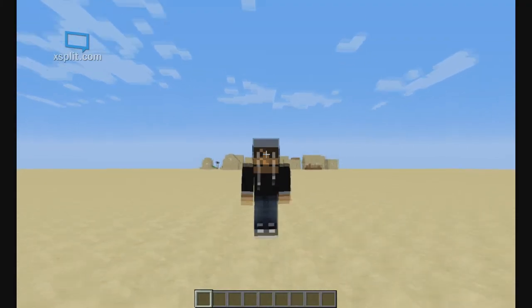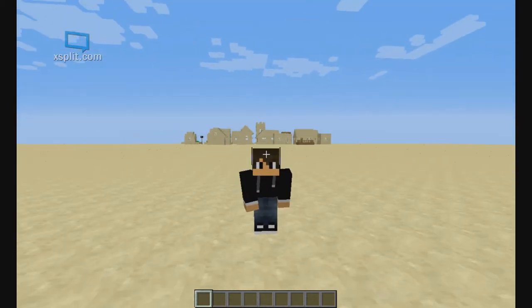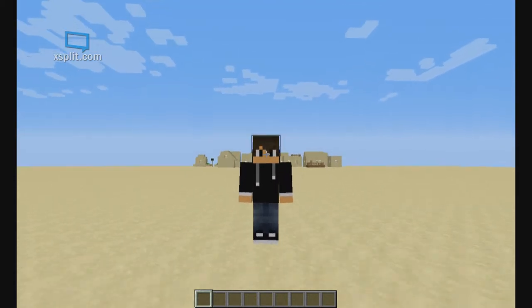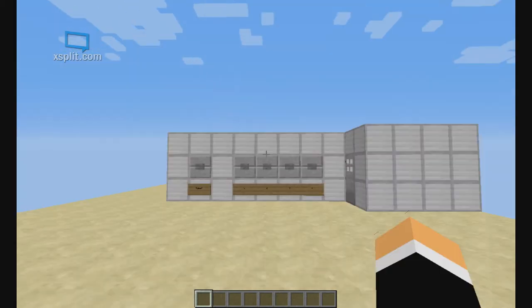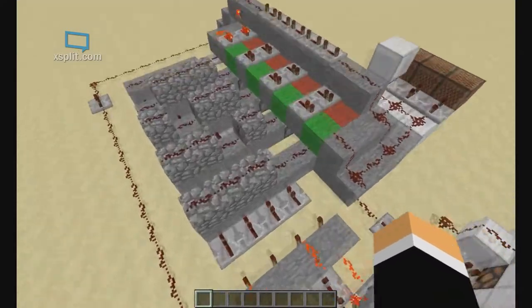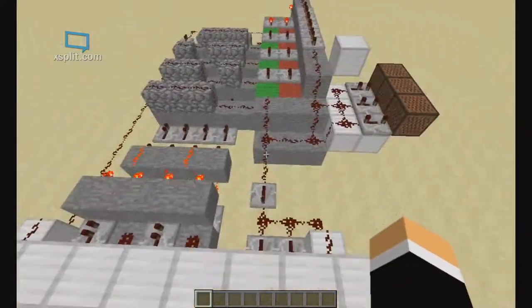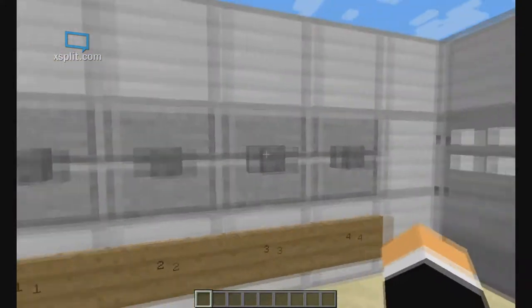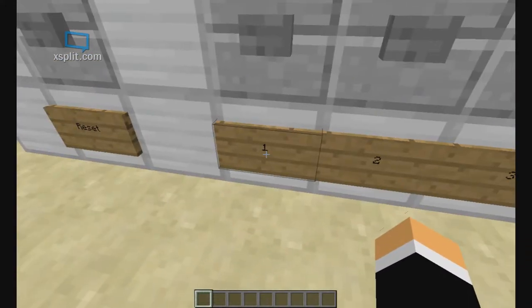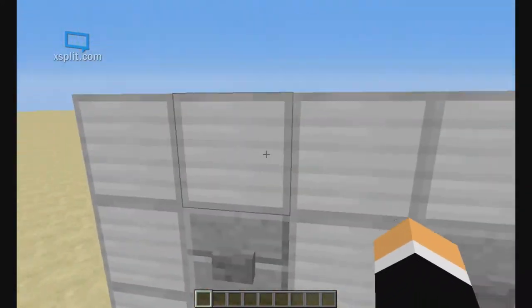Hey, what's up guys, it's 360quee here bringing you another Minecraft video. Today in creative mode I'm doing a redstone creation — a four-digit combination lock. I actually did this on my very first video on this channel. Basically how it works: you have four buttons that control your combination — one, two, three, four — the door opens up, there's a button to get out, and a reset button to reset it in case you mess up.